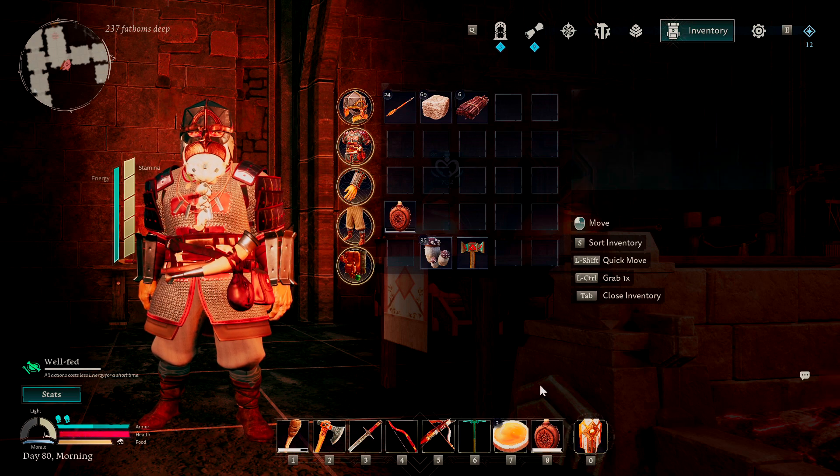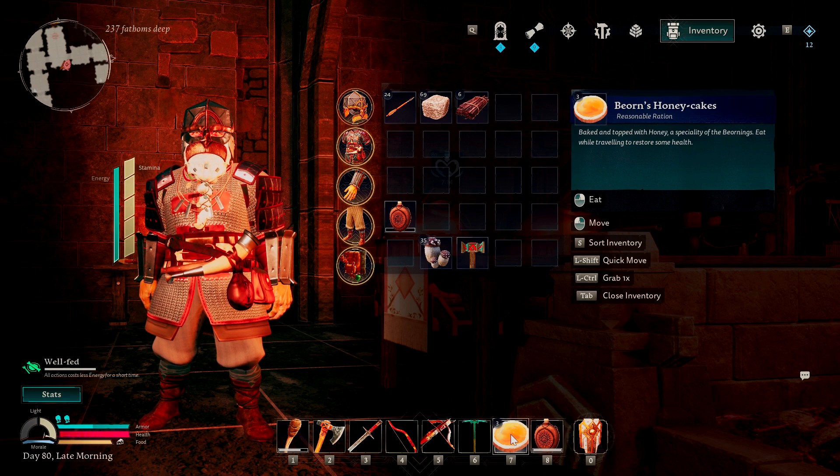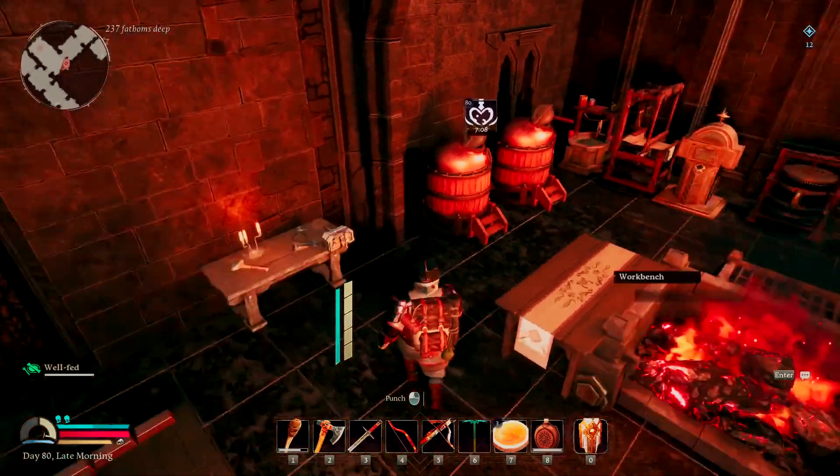I would definitely recommend also bringing a Brewskin with Scour Pilsner in it, because his attacks and some of the orcs around him can get past your armor and deliver poison damage to you. So having a Brewskin of Scour Pilsner is very helpful. And then obviously having some health-boosting items with you too — we have our trusty honeycakes here. But that is all we need.